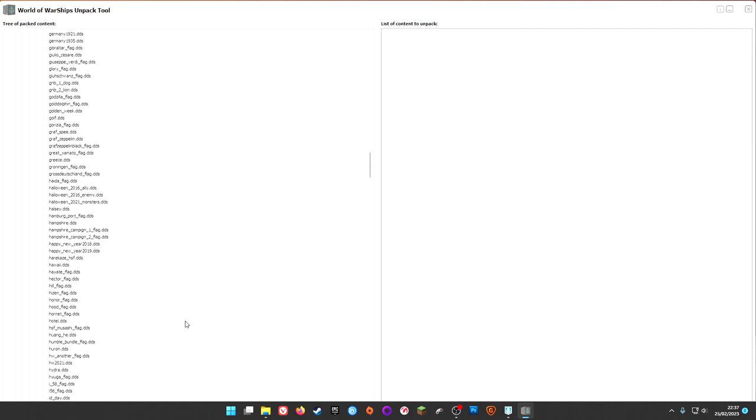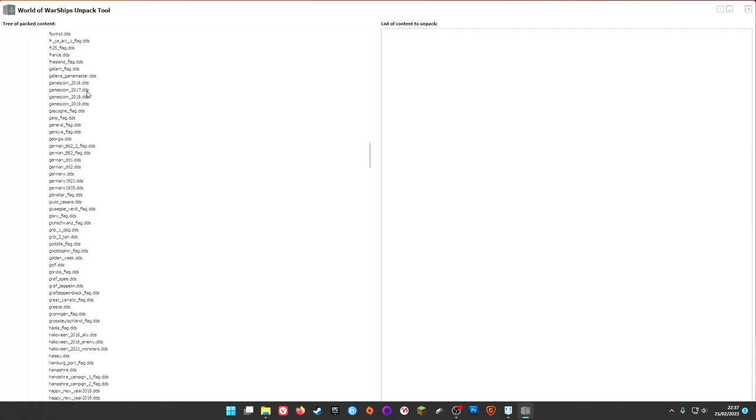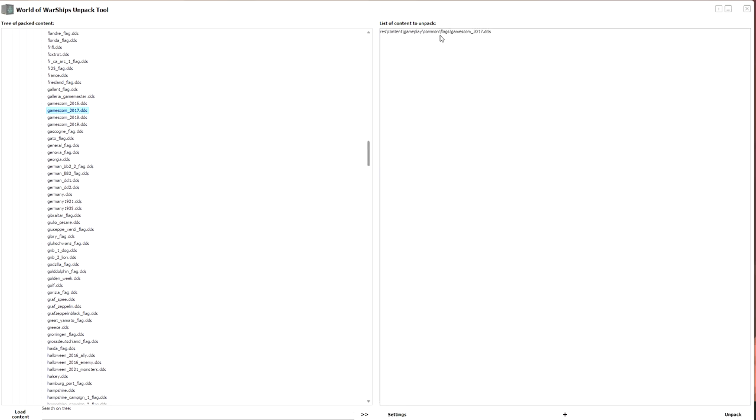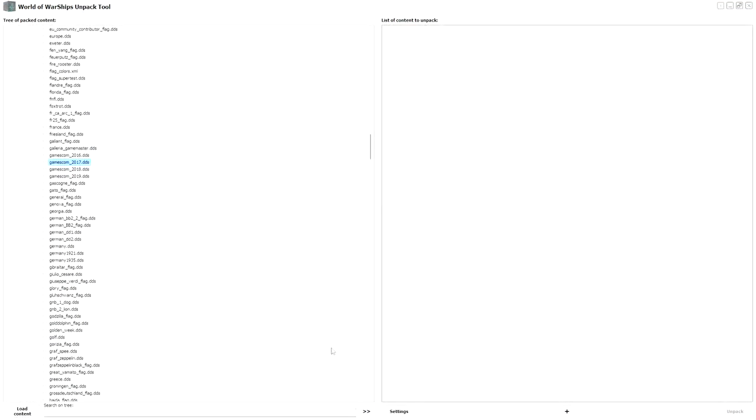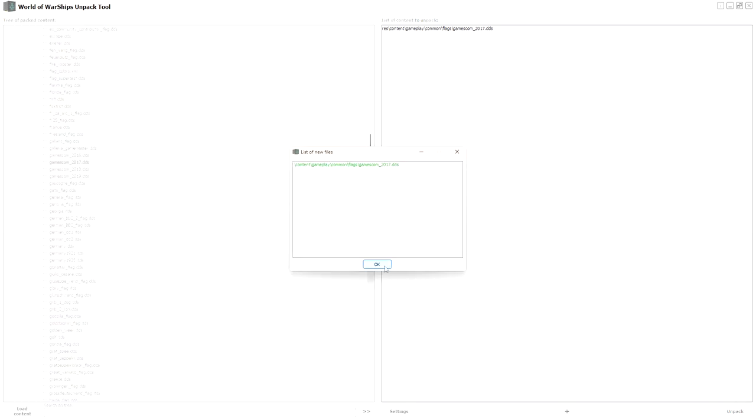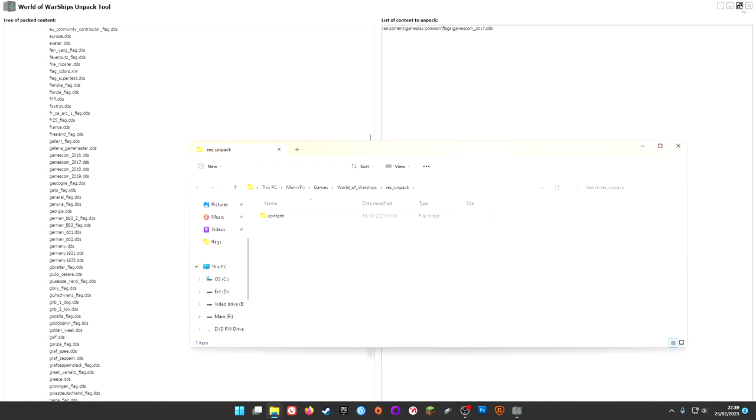Since we've gone with the Gamescom flag, you can unpack all of them, but if you know the specific one you want you can make sure that's the one and unpack just that one — that's going to be nice and quick because it's just a single flag being unpacked from the data archive. Okay, we're going to try this again — I had to force close it. It's a little bit janky; this is an officially released World of Warships tool but it's a little bit jank. That's done, we can close that.